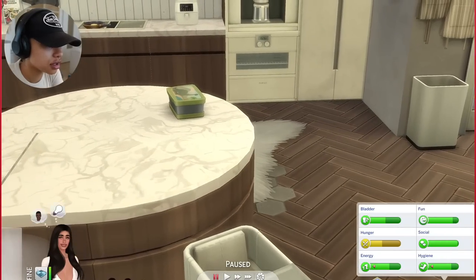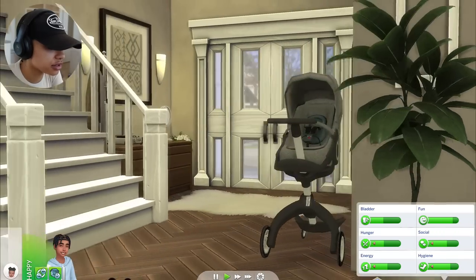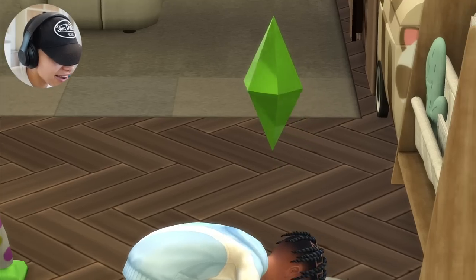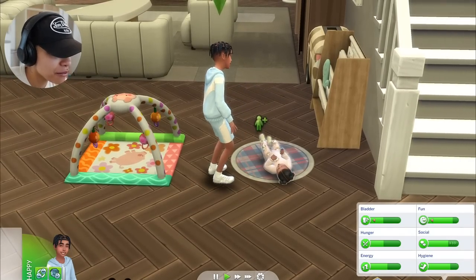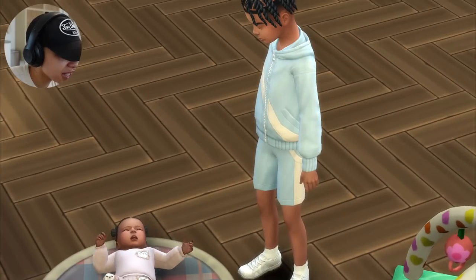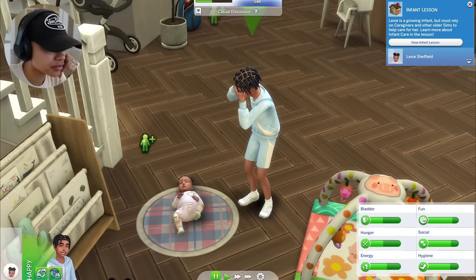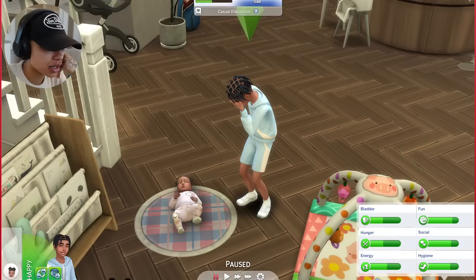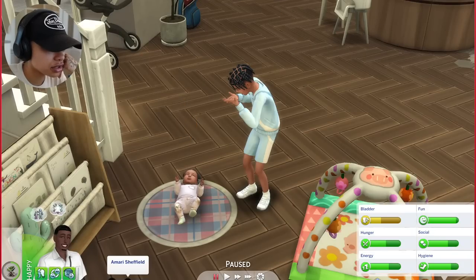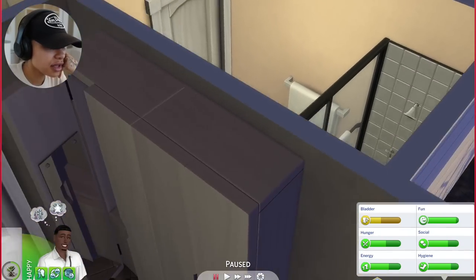This is why I never have autonomy turned on, because it bothers me so much when they do stuff I'm not asking them to do. Oh, so cute! Oh my god - he doesn't glitch with her! Let's have them play together. She's like, 'boy your mother is scary, what's wrong with her?' Oh, she's tired. Let's have him put her to bed - I want to see if the dad glitches when he puts her to sleep. Maybe it's just the mom.